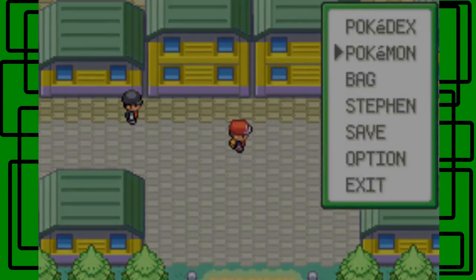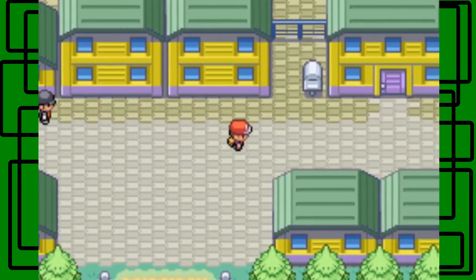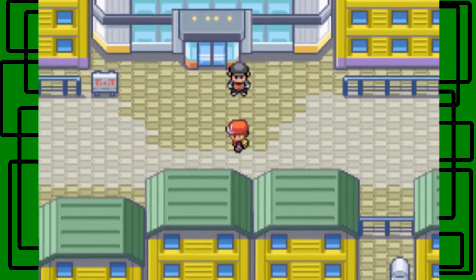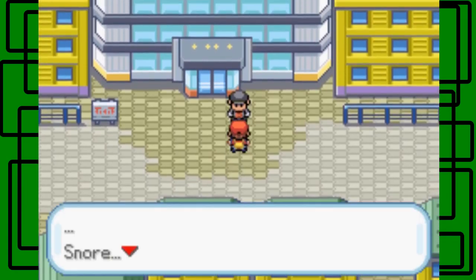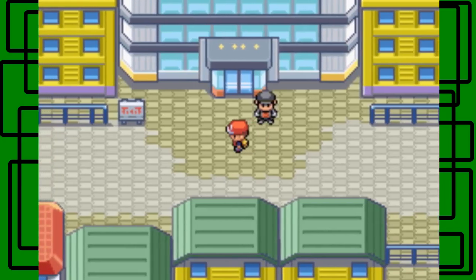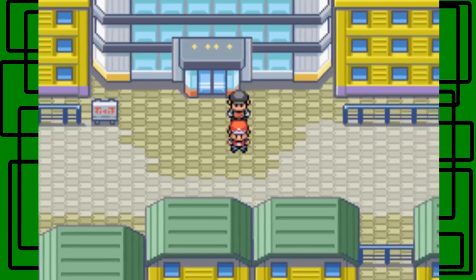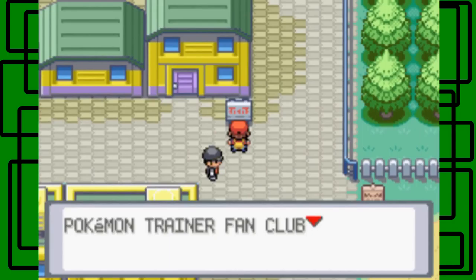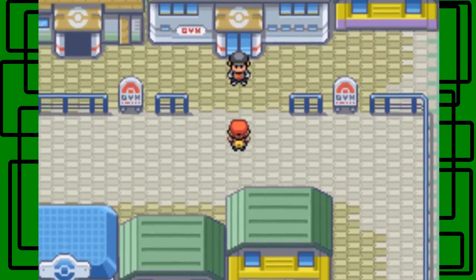As you can see, Team Rocket is still here. I'm gonna heal up real quick. I want to take on the Fighting Dojo before I take on the Silph Co. building which is right here. After you beat Team Rocket in Lavender Town they come here — watch this guy snore. He's taking a snooze. He was guarding it before, to prevent Team Rocket from the Rocket Hideout to Lavender Town. But after you beat them in Pokemon Tower, he'll move out of the way.